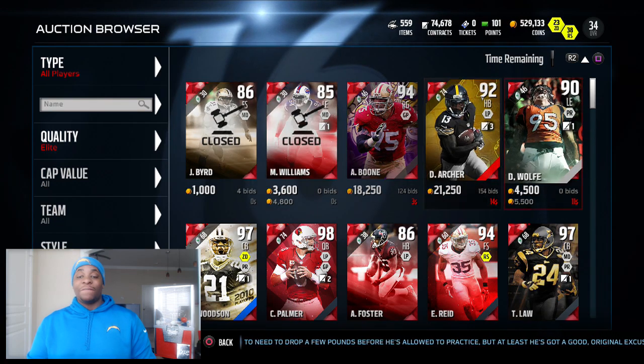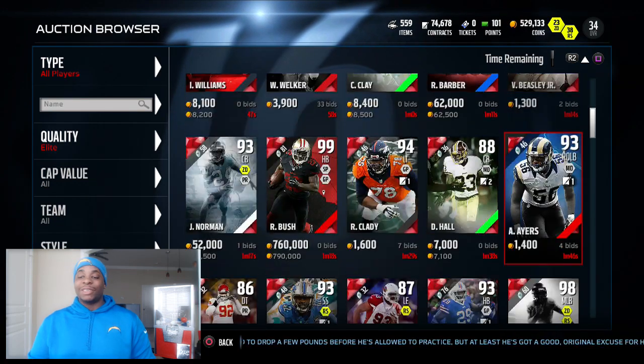And we get another elite. So we changed the filter to elite, counting down to 20 — but I already got a right outside linebacker.